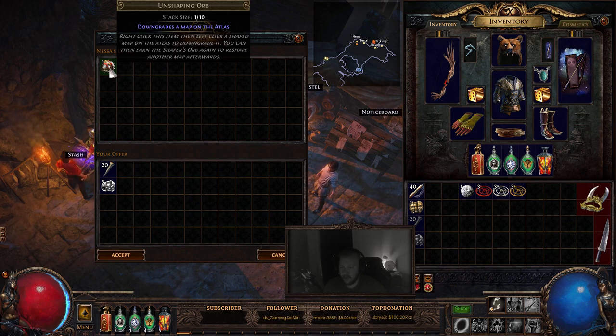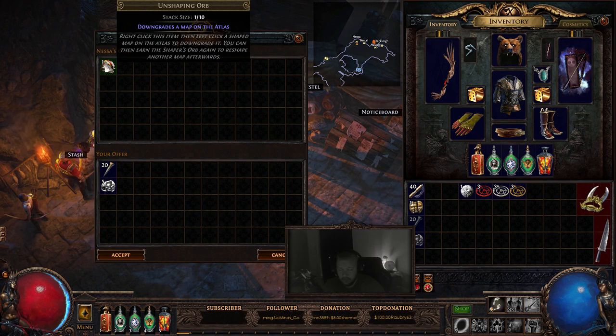So if, for example, you get a memory fragment and it's tier one, and you've taken that shaper orb that Zana gave you, and you've shaped your tier one channel map making it tier six, you can sell 20 chisels and five regrets to get an unshaping orb. Then you right-click on that unshaping orb, remove that shaped channel, and in turn get your shaper orb back to reshape another tier one map. This can be used on any shaper orb tier — for instance, if you want to move your shaped T11.